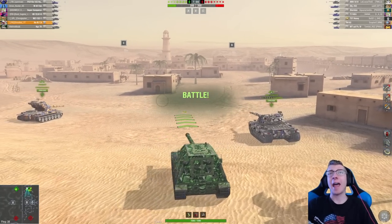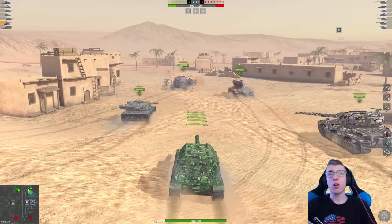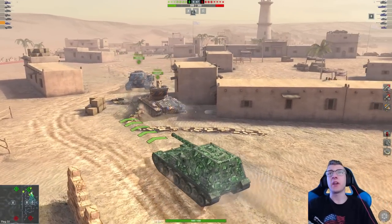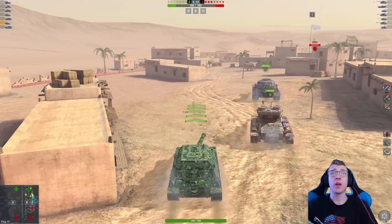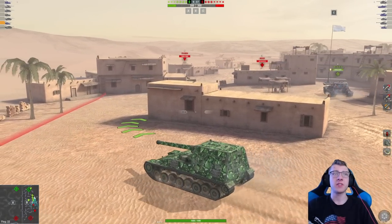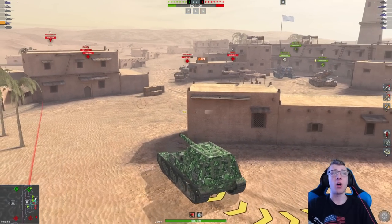The enemy team has an AMX 50B, a T-57 Heavy, an M103, a T-110E4, and an Object 263 — all somewhat heavy vehicles we might expect to see going this side. The lineup's not really fair; we have a lot more heavies than they do, and all of ours are pretty solid as well. So I guess we'll see how this battle turns out. I'm going to cross all the way down here. You can see the tank's not super slow — it can definitely get up to a decent speed.